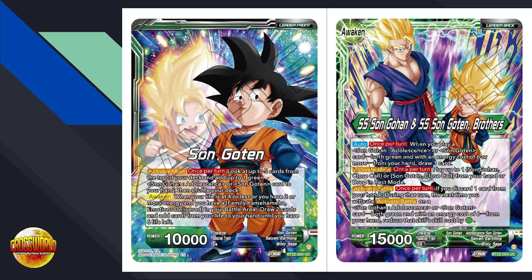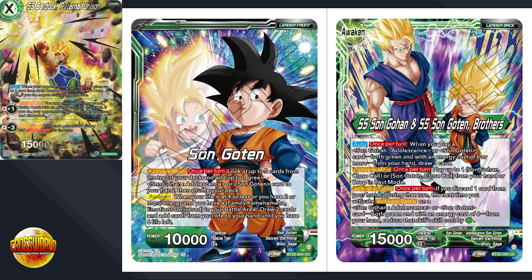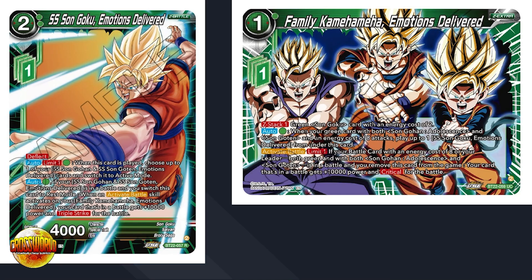One thing I want to point out: where this leader is reviving one-cost green cards from the drop area, there's a really good synergy with Bardock Paternal Unison, which has a plus-one that says choose one of your green battle cards with cost of one and KO it — if you do, your opponent chooses a card in their hand and discards it. We've been looking for ways to revive one-drops preferably for zero cost and keep sacrificing them with Paternal Unison to make our opponent pitch cards. Now it's built into a leader, so that's a really good synergy. I can definitely see this unison being a staple of this deck.